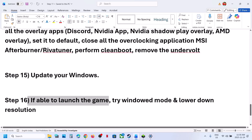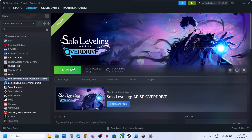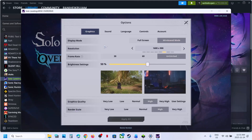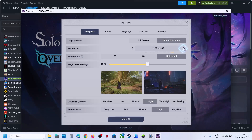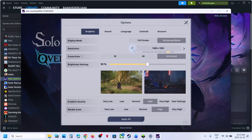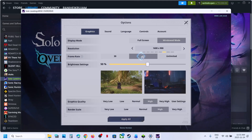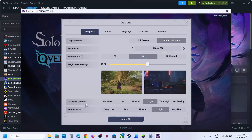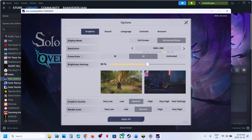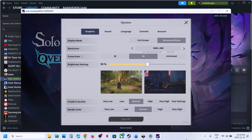If you are able to launch the game, try Window Mode and lower video settings. Launch the game, go to Options then Graphics. Select Window Mode, lower the resolution — if it is set to 4K, try 1920×1080 or even lower. Lock the FPS at 60 or 30. Lower Graphics Quality — if set to Very High, try High, Normal, or Low. Apply the settings and check the performance.